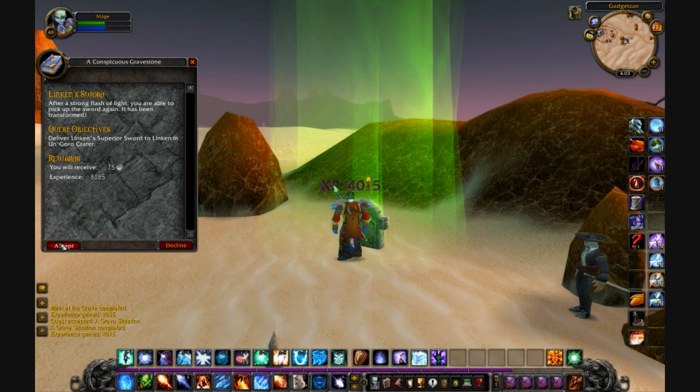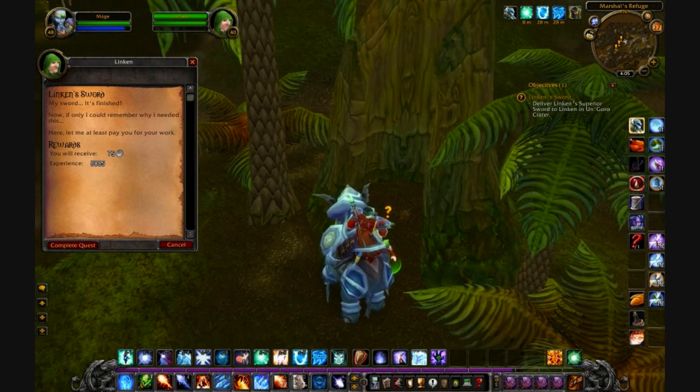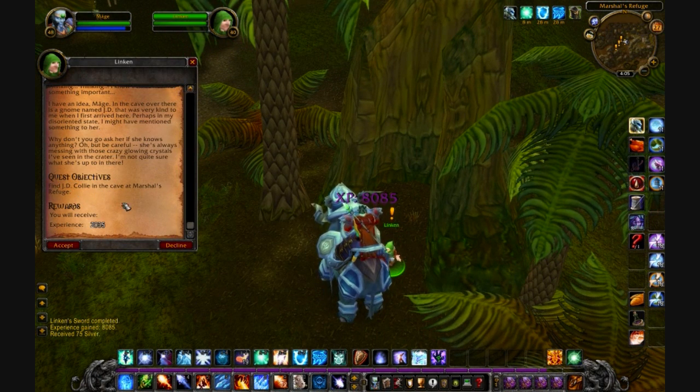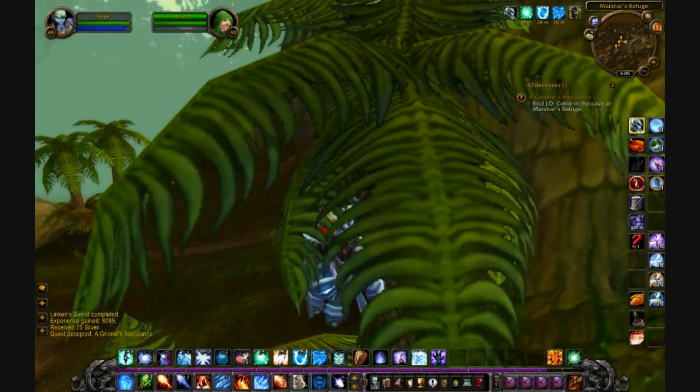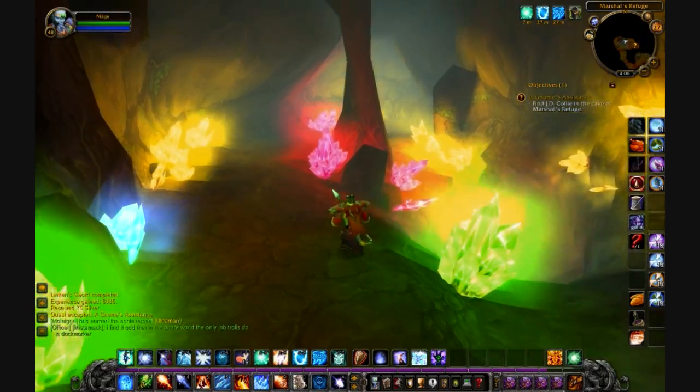You have to deliver Lincoln's sword to Lincoln in Ungoro. So you go back to Lincoln, turn in the sword, and he gives you another quest. You have to talk to this gnome in the cave in Ungoro, which is right by him.